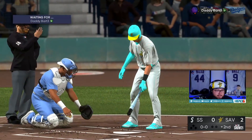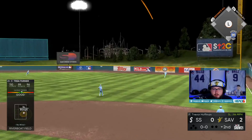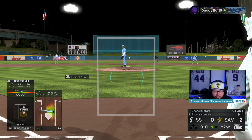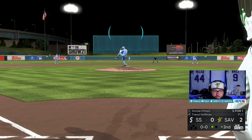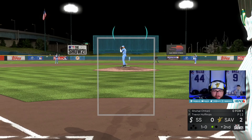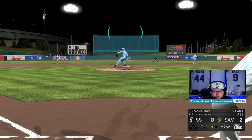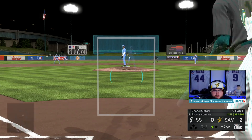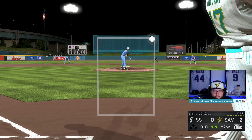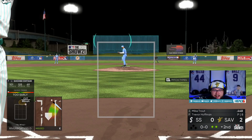Trevor Hoffman is now in the game. Turner leads off. Shohei is up against the righty — Trevor Hoffman. 125 pop: just get on one, Shohei, and it's a home run. He's going away. 3-2. I could see a good pitch right here. I froze — no lie, I don't know how I made contact. I whiff on the cutter. I was so nervous — I wanted to hit that out so badly.